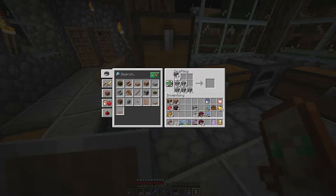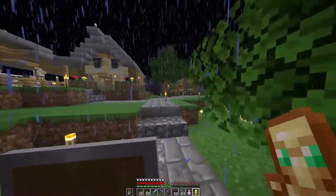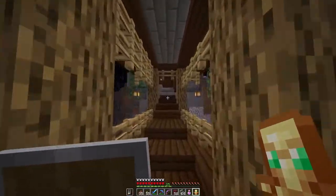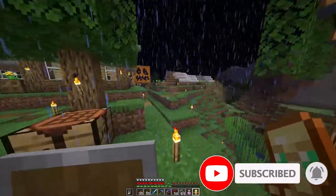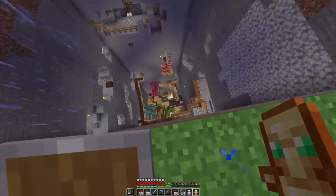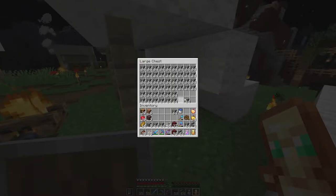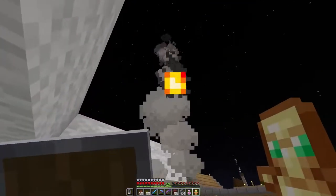I'm going to make the stairs out of cobblestone — let's grab some more cobblestone. I can actually grab it over here — there's some cobblestone over here. It's a giant pit, look at this, oh my god, it's so far down! Nice, the rain stopped — let's sleep.